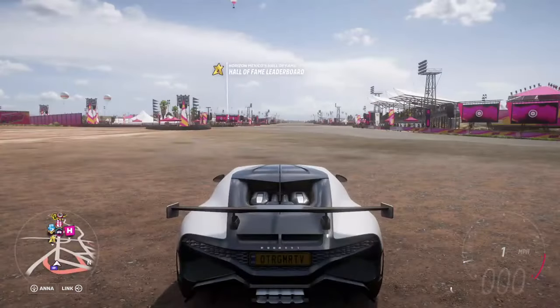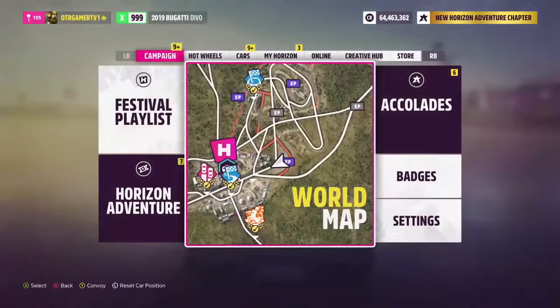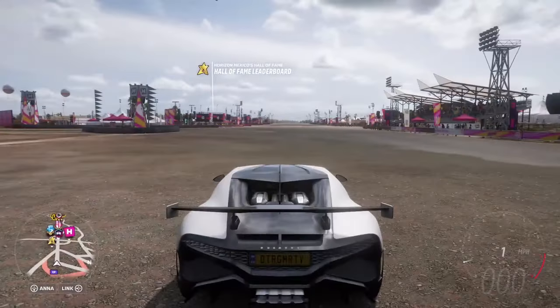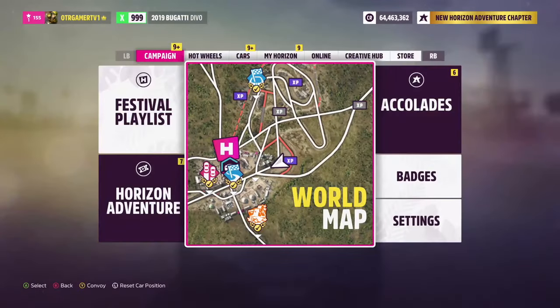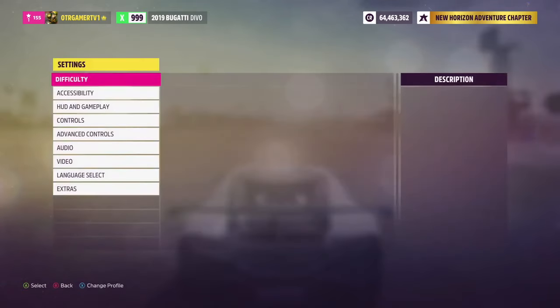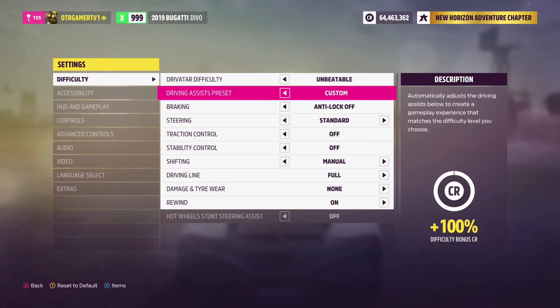The first thing you want to do is press the Options button. It doesn't matter what car you choose — anyone can do this at whatever level you are. Go into Settings and max out your ability to earn the maximum amount of credits. Go to where it says Difficulty — on the right-hand side you'll see it says you're going to get a 100% difficulty bonus. Put the driver difficulty on Unbeatable.